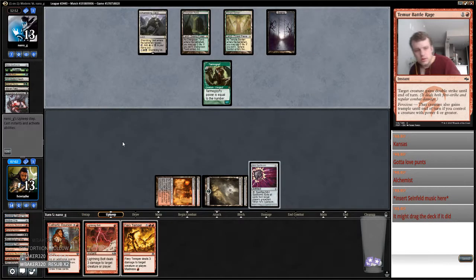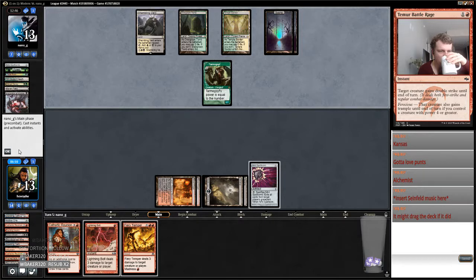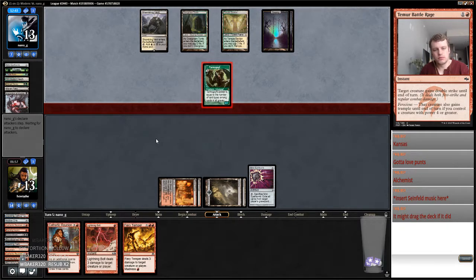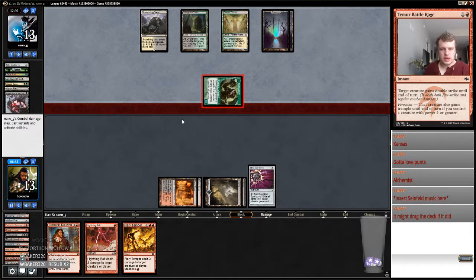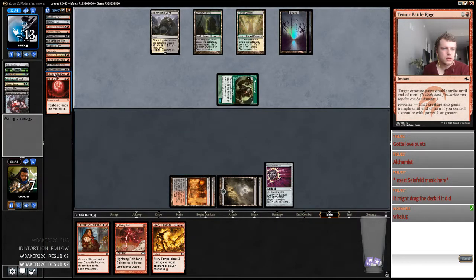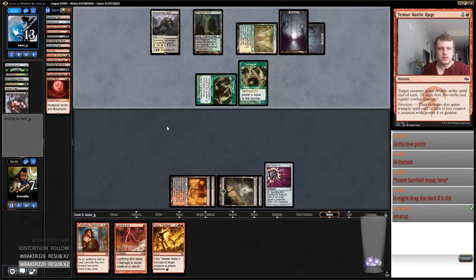Maybe I hit a red source — this smells like a play and flashback of the old Lingering Souls here. If I hit a red source I can take out both of these while shrinking the Tarmogoyf here. Do I have six card types? One, two, three, four, five — they have six. Not another Doors — that's probably game over.